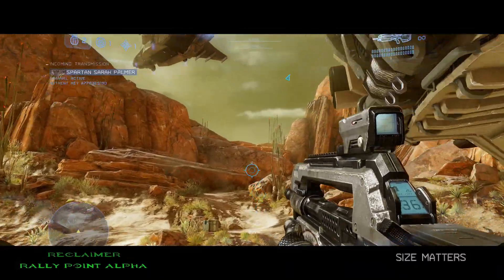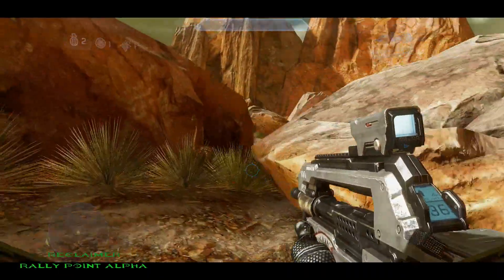The first MOA location on Reclaimer is located right at the beginning. You'll see it right there in between two rocks and a bush.